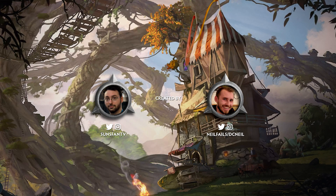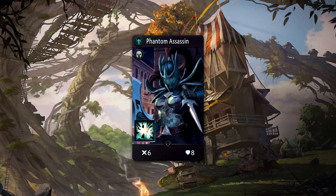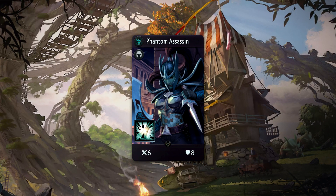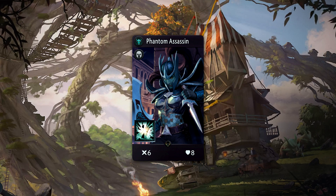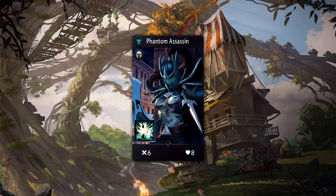Hey guys, this is Sunspan with a spotlight video for Phantom Assassin. 'The veiled sisterhood gave me everything — my life, my skills, my family, my very purpose. So when the veiled oracles provide me a list of names, I never question what it is I need to do.'